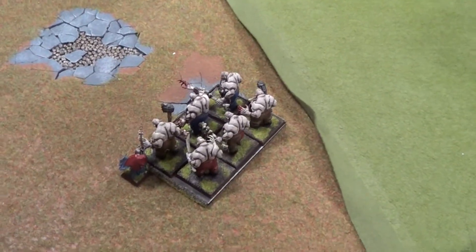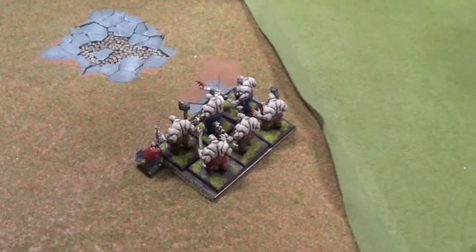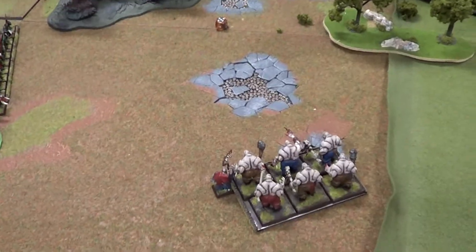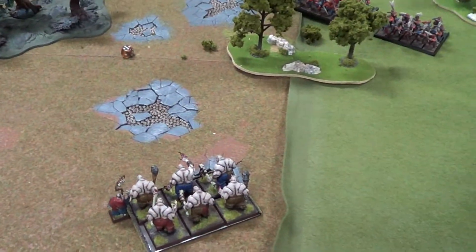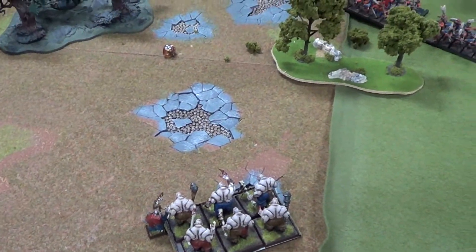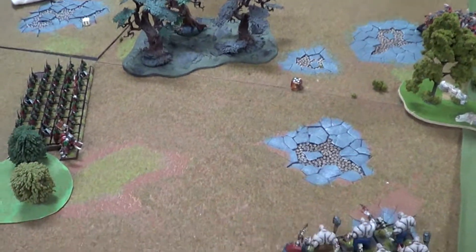We get to put our hero into one unit and then the rest of the army shows up afterwards. My Necromancer is in with the Crypt Horrors because I want some survivability. Everything else comes in on the table edges as random deployment. We're off — we'll find out who goes first and I'll get back to you after turn one.